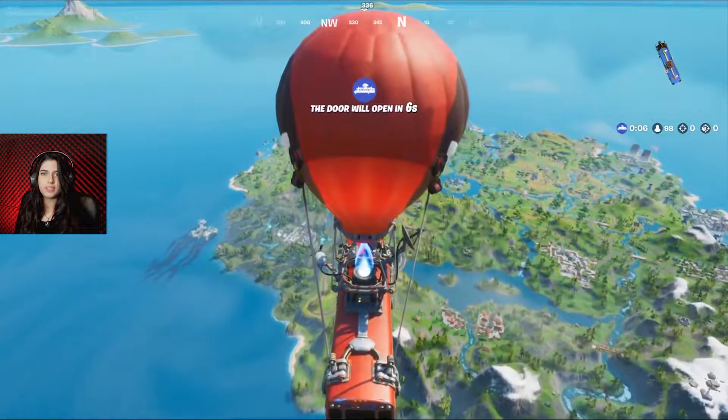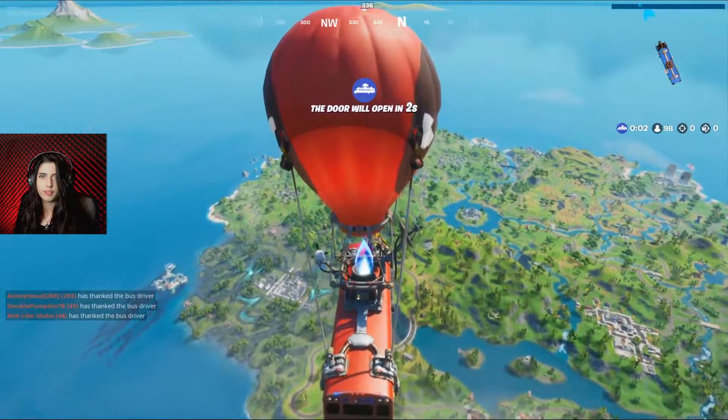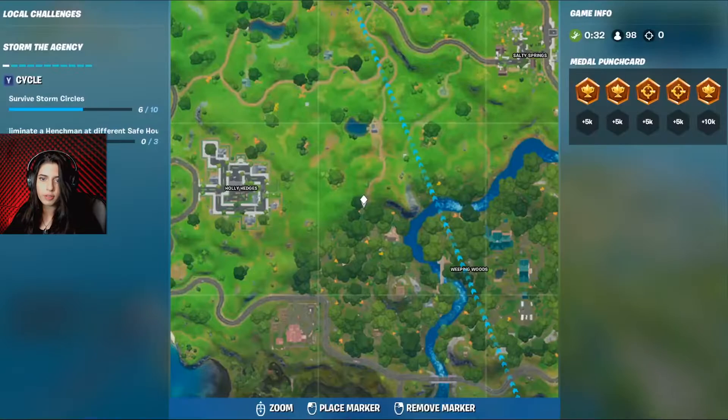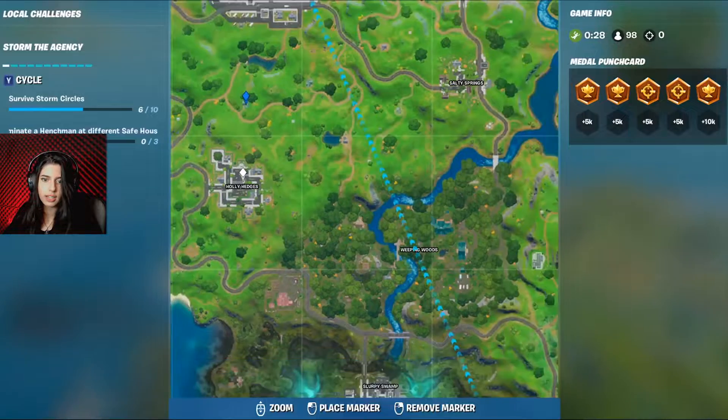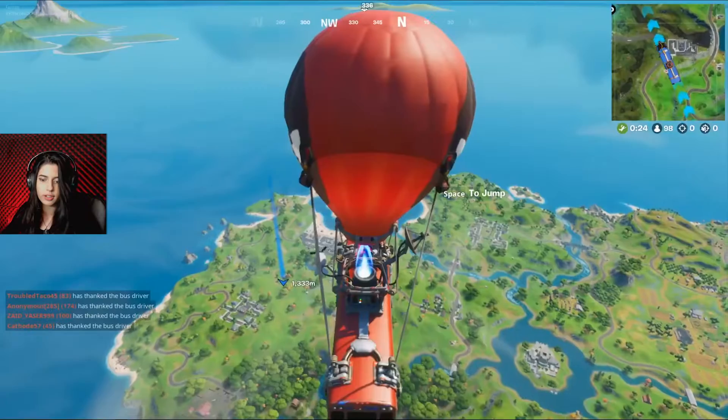Hey guys, welcome to Easy Breezy. Today I'm going to be showing you how to do the challenge: eliminate a henchman at different safe houses. The first safe house I'll be going to is right over here next to Holly Hedges — it's just here, this one here.